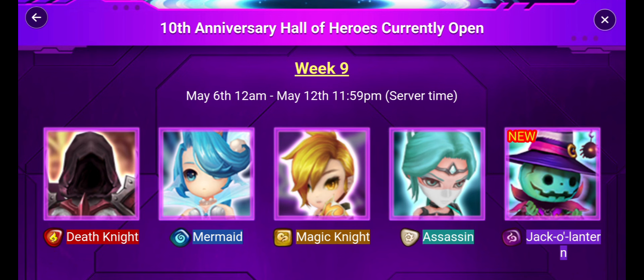The only one that might be worth picking is Tetra, the Water Mermaid. Arnold — I would pick the light darks over Arnold. And then the Wind Magic Knight, she's fusible, so you would never pick her. So Tetra would be the only option, which we can take a look at later in the video. But we're going to be going over the Light Assassin and the Dark Jack-o'-Lantern. Let's get into it.